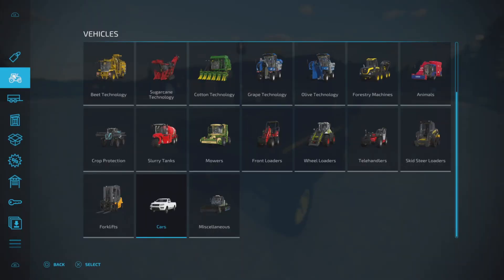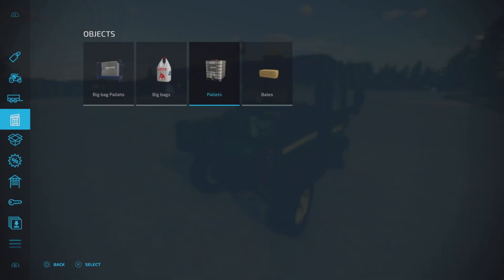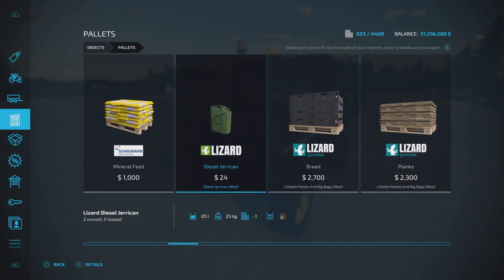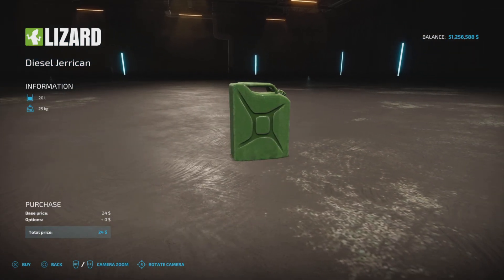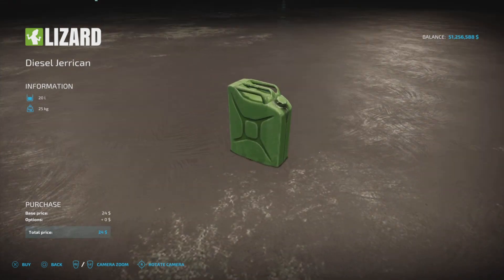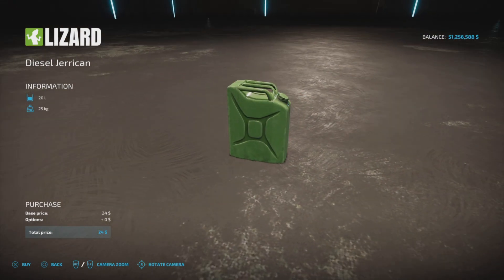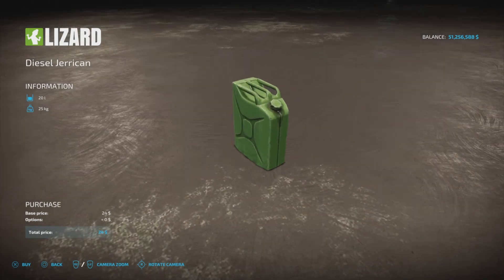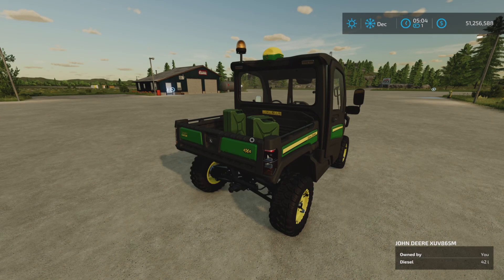Where do we find it? We'll find it under Pallets, Objects and Pallets. Right here at the front — Diesel Jerry Can, $24 for 20 liters. That's it. There are no color choices or anything like that.